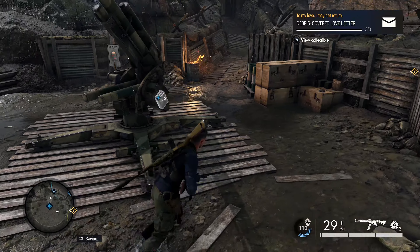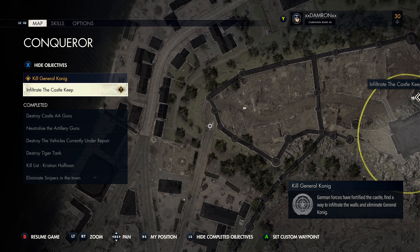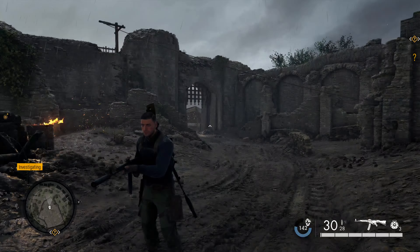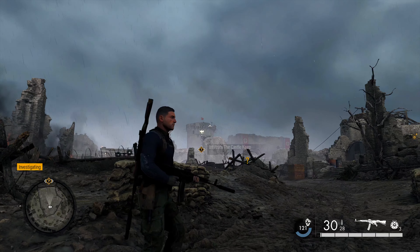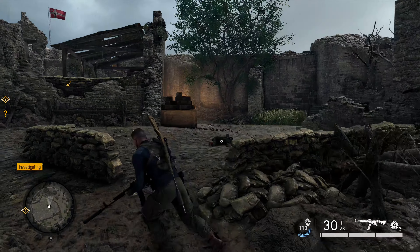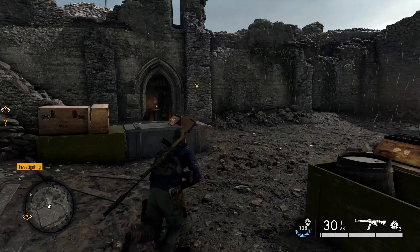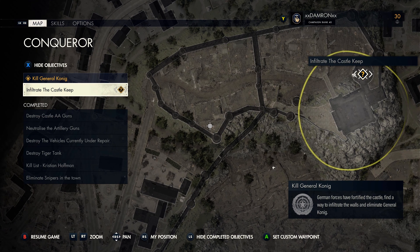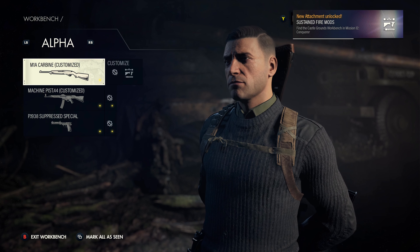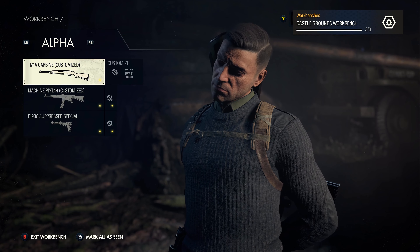Now we're heading to the final area of the mission: the castle keep and the castle courtyard. I went in through the main entrance — there are multiple ways to get over the wall. Head to the large courtyard area in the castle. When you come into this area, there's a lot of destroyed structure, but head to the right-hand side — the southernmost point of this initial castle area — and you should see a small opening that leads into an armory. Head down there and on your right-hand side is our third and final workbench: the castle grounds workbench. Interact with that for the sustained fire mods.